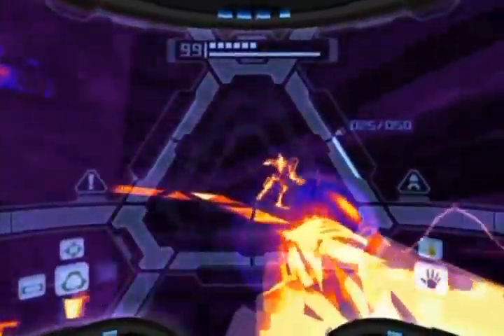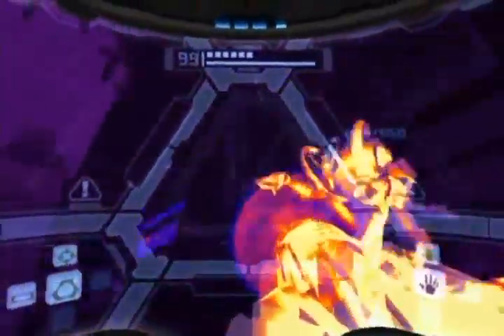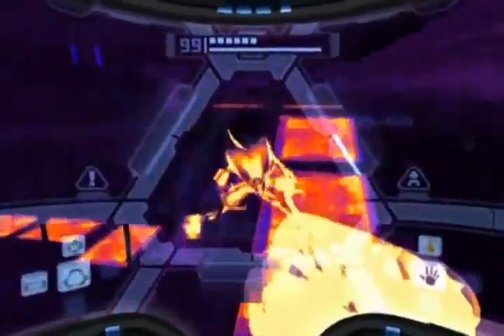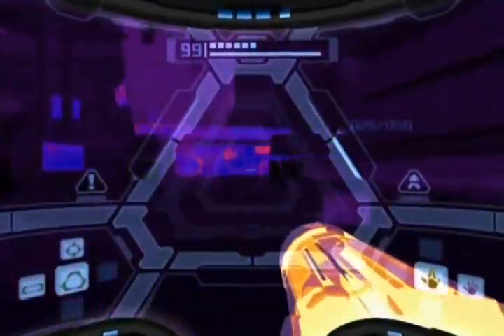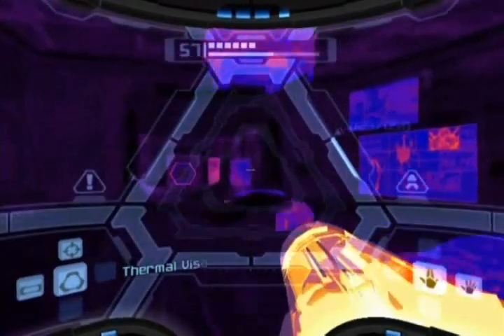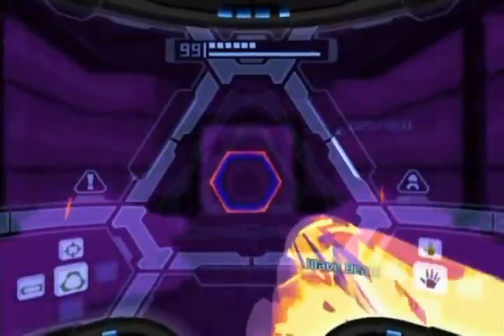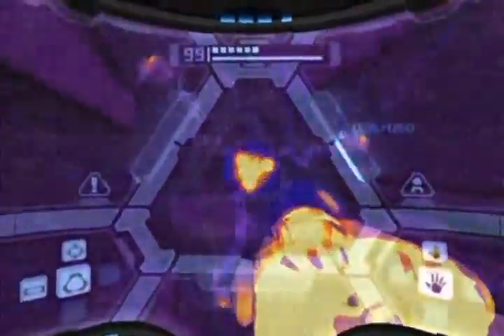For some reason the Wave Beam isn't really locking onto them at the moment. They always should lock on, but... there's a security camera up there — just destroy that. It is dark; you can't see a thing. Most of the time just stick with the Wave Beam because you don't know what colour the doors are unless you switch back to your previous visor, which is an utter waste of time.